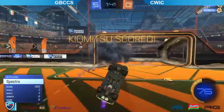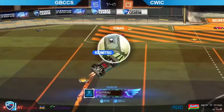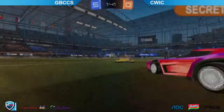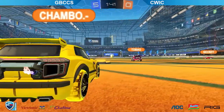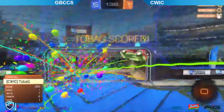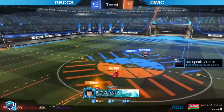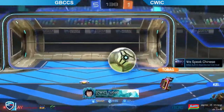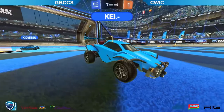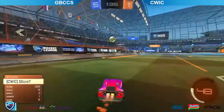Toba G with an accidental bump on their own teammate — Kiyomitsu putting that one away. Toba G actually just bumping out their own defense, Kiyomitsu taking good advantage of that. Unfortunate situation from the side of CWIC. And there we go — Toba G putting one on net to get the first goal, trying to make that a late game comeback. Really good kickoff there from Secret. Toba G putting that one away with a minute 30 to go — four goals is possible, but can CWIC keep it up?